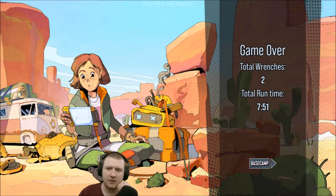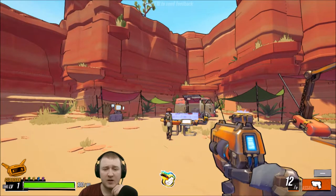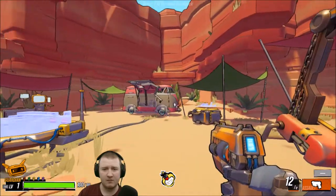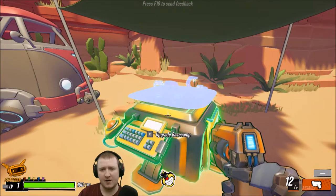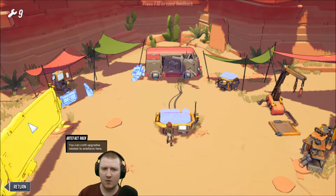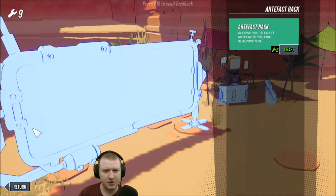I have deactivated. Total wrenches: two. Total runtime: seven minutes fifty — okay so it took me seven minutes fifty seconds to die. Actually I have nine wrenches — I don't know why. Maybe I got some from the tutorial or when I was messing around. What's an artifact? It allows you to craft artifacts — you find blueprints.